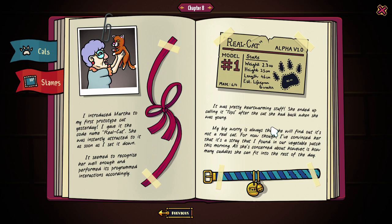I introduced Mother to my first prototype cat yesterday. I gave it the code name Real Cat. She was instantly attracted to it as soon as I set it down. It seemed to recognize her well enough and performed its programmed interactions accordingly. It was pretty heartwarming stuff. She ended up calling it Tops after the cat she had back when she was young. My big worry is always that she will find out it's not a real cat. For now, though, I've convinced her that it's a stray I found in her vegetable patch this morning. All she's concerned about, however, is how many cuddles she can fit into the rest of her day. Oh, that's so adorable. They live a quintessential elderly couple life. I love it.